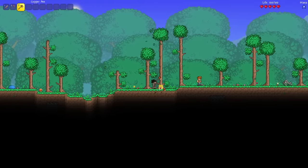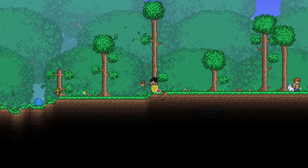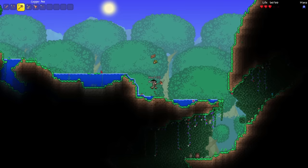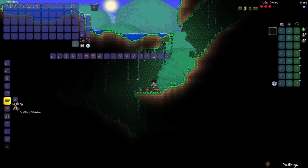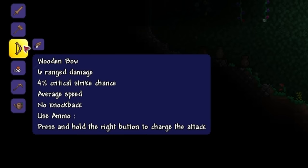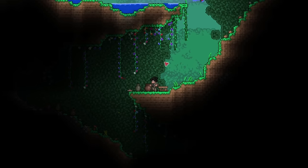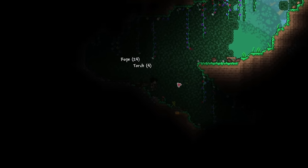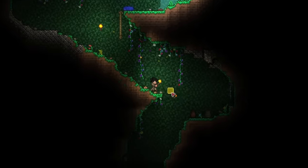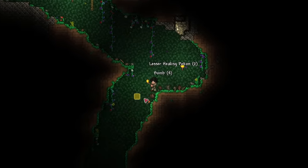Okay, let's get started. Let's chop down some trees for wood, and then I can make my first weapon right away. This should be enough wood for now. Let's make a workbench, and then I can easily make the wooden bow. There we go — got my first weapon, just like that. Then I can break some pots to try to find some arrows, and I'm also going to look underground for some chests because those also have a chance to have arrows inside.